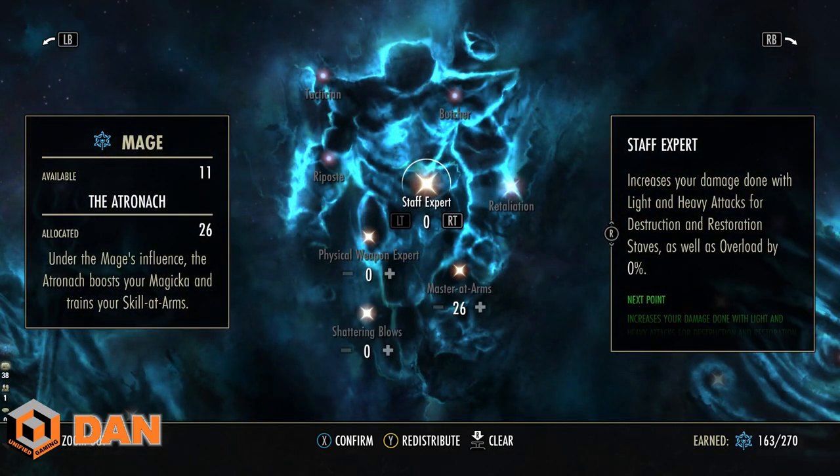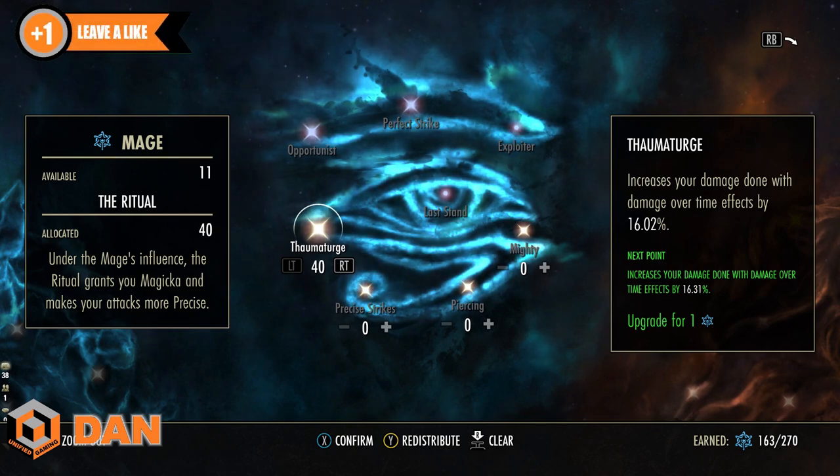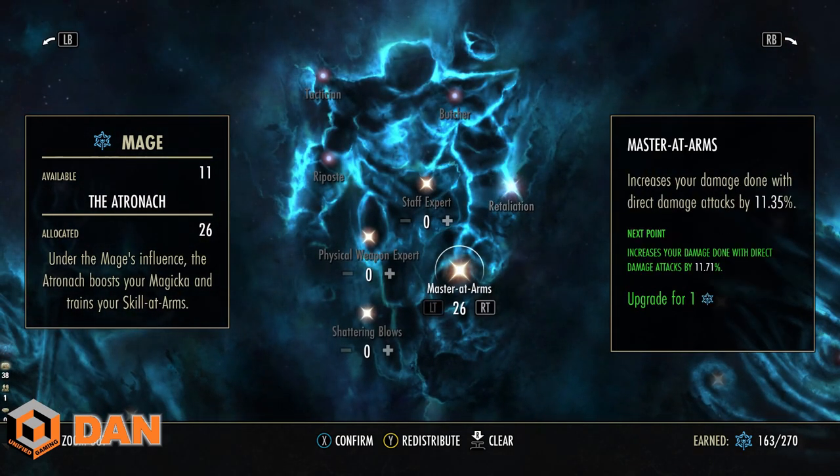The blue CP is a bit more complicated. Damage over time abilities like Endless Hail, Wall of Elements, Vampire's Bane, and Soul Trap get buffed by Thaumaturge. Skills like Reverse Slice, Deep Fissure, and Haunting Curse get buffed by Master at Arms — because although Haunting Curse has a delayed explosion and Deep Fissure pops after three seconds, they're not ticking every second; they're single-hit attacks rather than sustained DoTs.